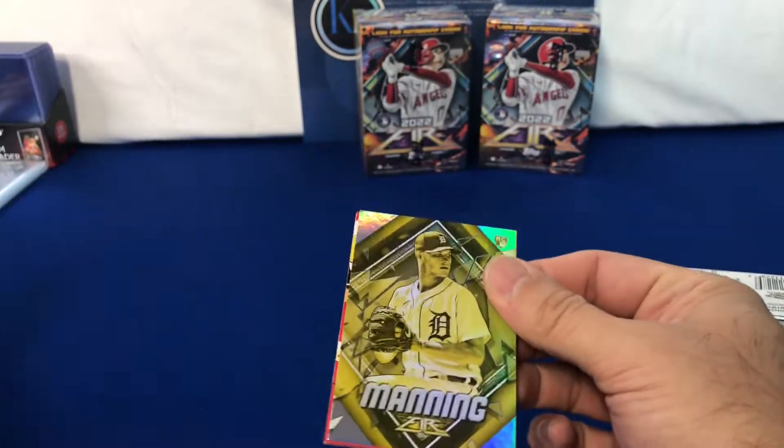We're starting out with this gold Matt Manning rookie — not numbered though. So then we got Blackman, Siya Gray rookie, Joey Votto, Bryce Harper, Dolo rookie, and Dansby Swanson.